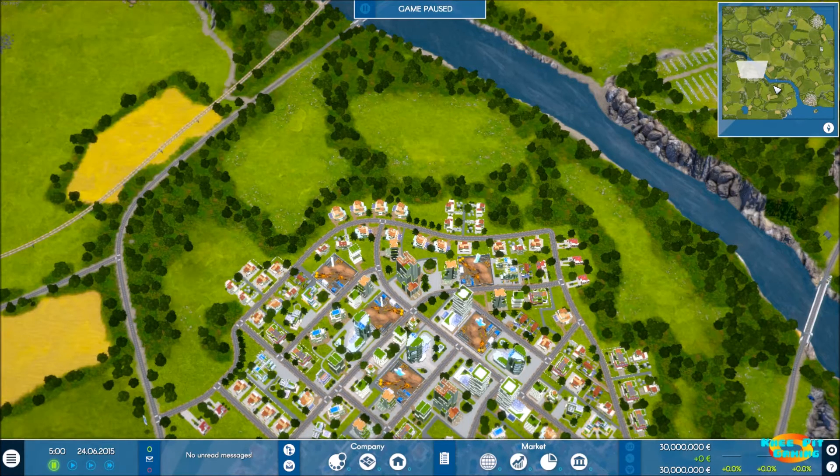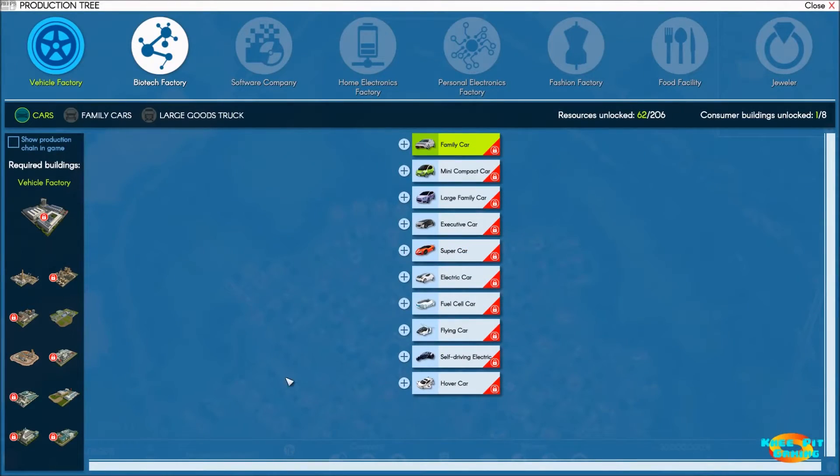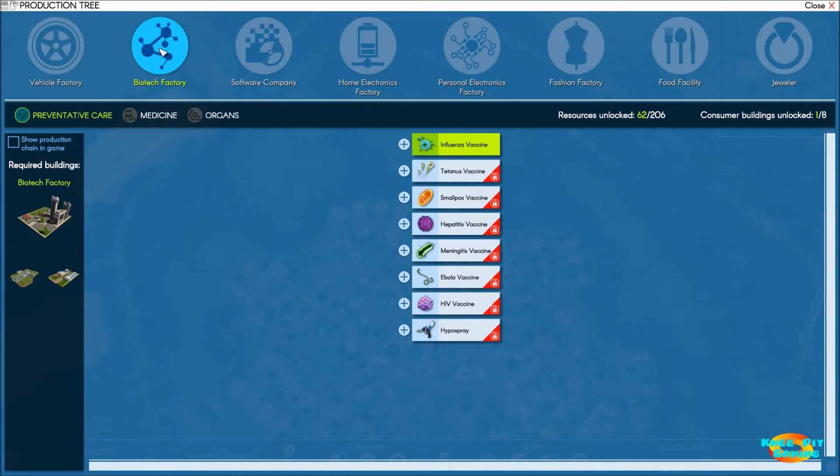I want to take things in a little different direction than before. If we come into our production tree and see the different industries, we've played around with vehicles. We started our Let's Play series with a software company, then got into home electronics and personal electronics. I wanted to try out something we hadn't done before, and biotech factory is one of those things. So I started by unlocking that.